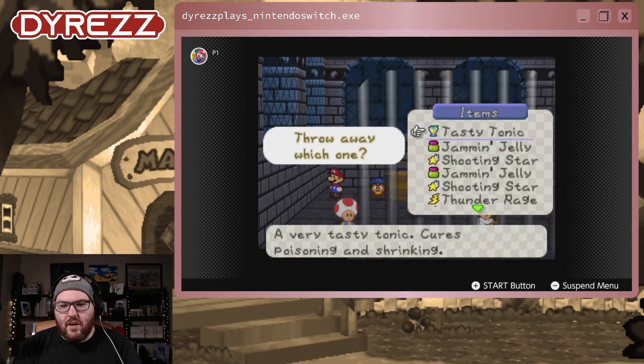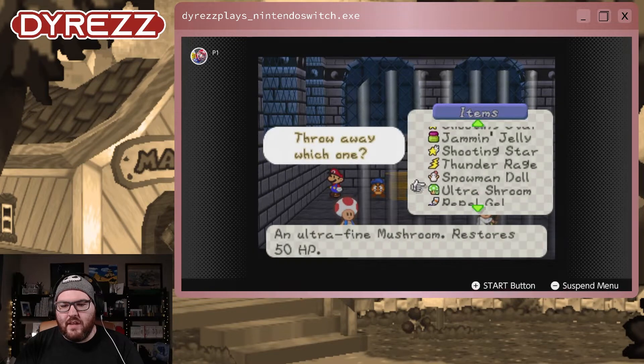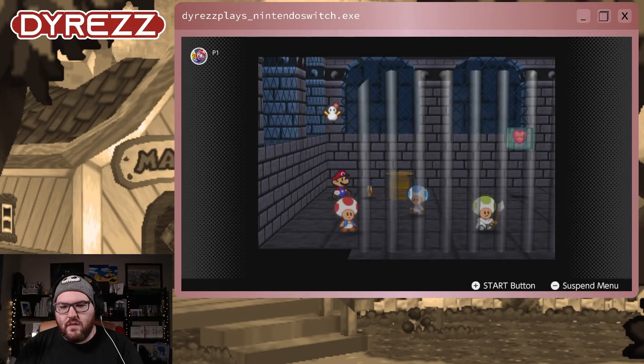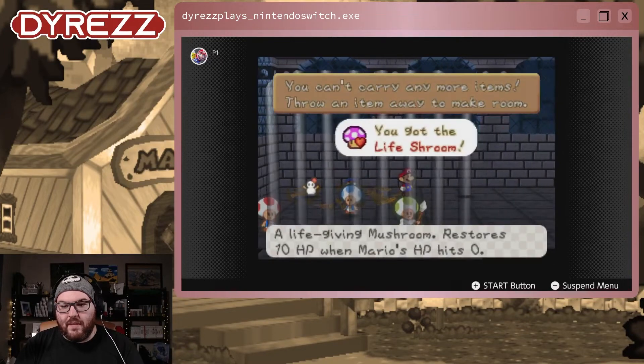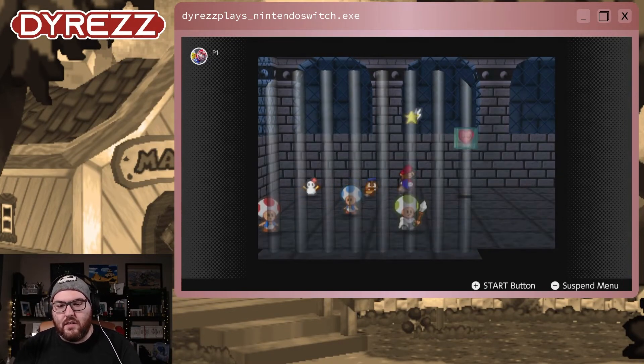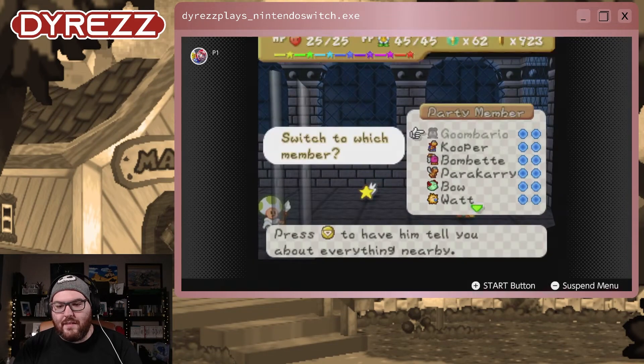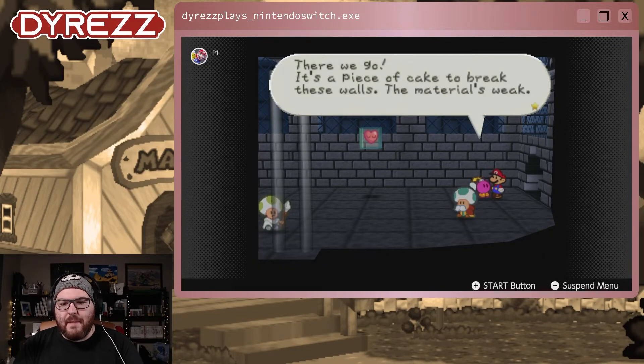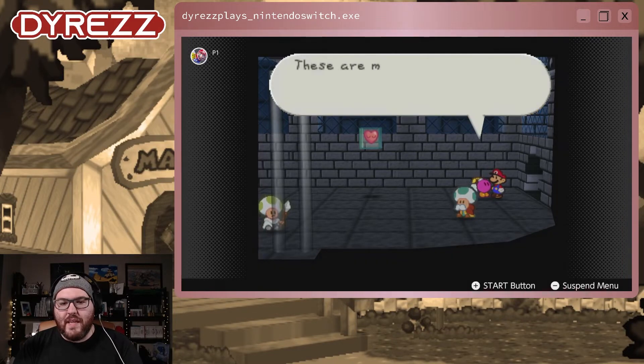Break these and you can get a tasty tonic, which will be good. Let's get rid of the Snowman's Doll because there is no fire enemy here. And break this one for a Life Shroom — this will definitely take over a Shooting Star because now I have a means to heal twice if I die. Drop Bomb-ette against this wall — there we go. It's a piece of cake to break these walls, the material's weak. These are much easier than the walls of Koopa Bros. Fortress. You're really lucky to have me along, aren't you?